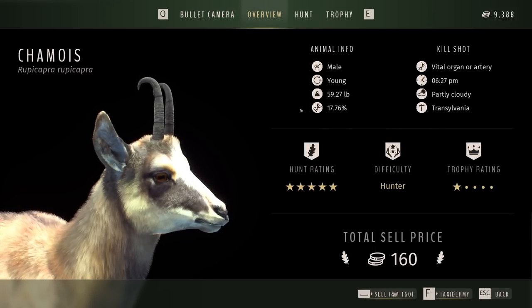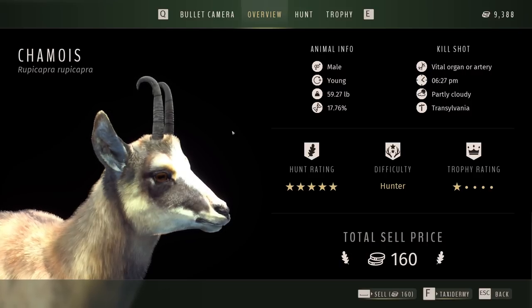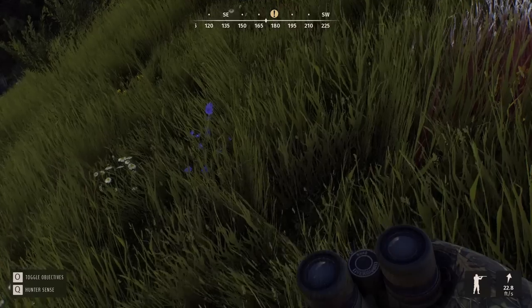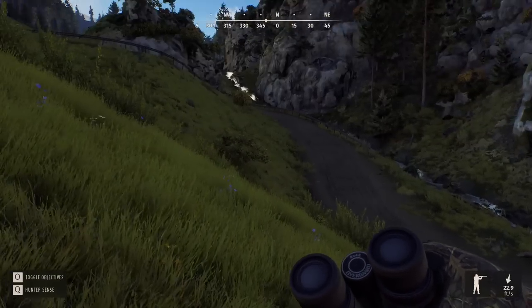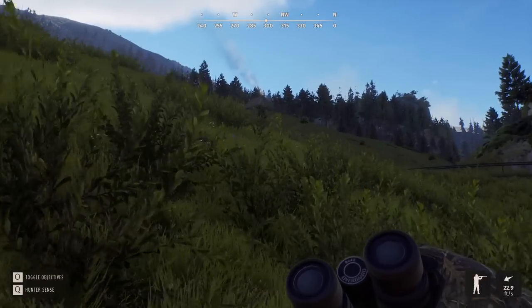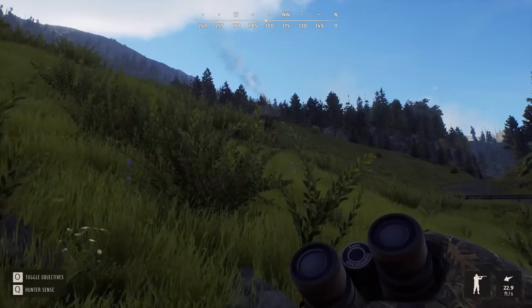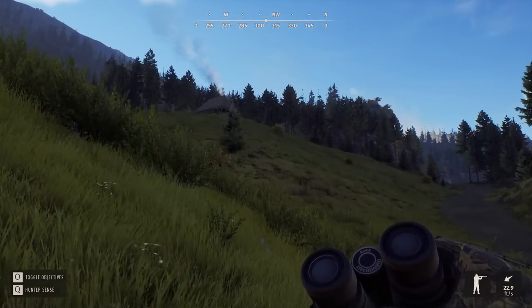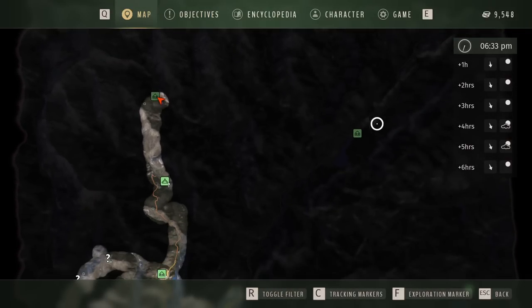He is a 17% young male — though again, could be older, hard to say, especially given the percentage. A nice little chamois as our first. About half a pound of meat loss on only a 60-pound animal — I would have guessed the .308 would be too much, but evidently not. We are right outside the outpost we're heading to, so we'll unlock that and then likely rest until the next morning. We have a pretty long run over to the next area.